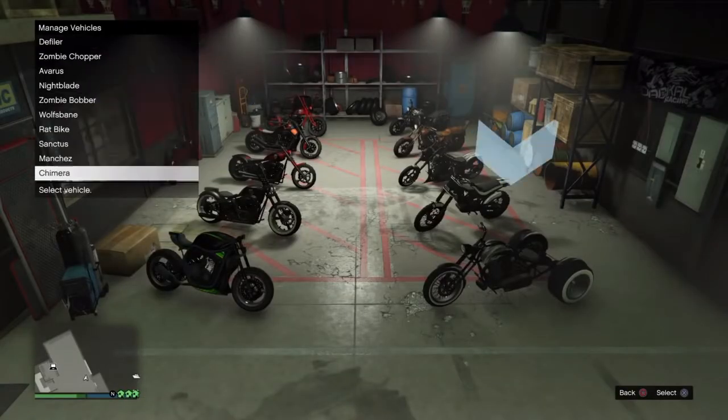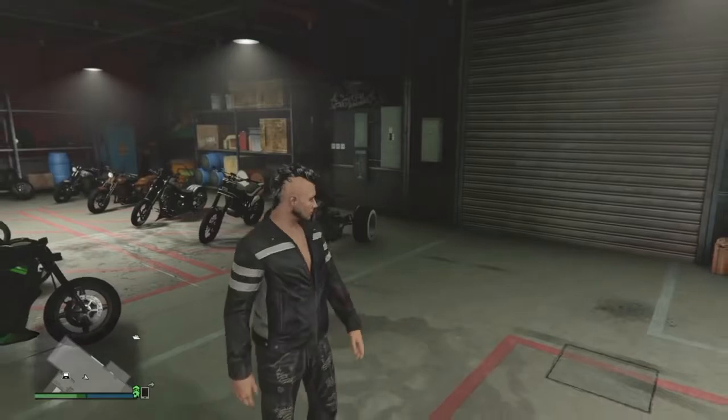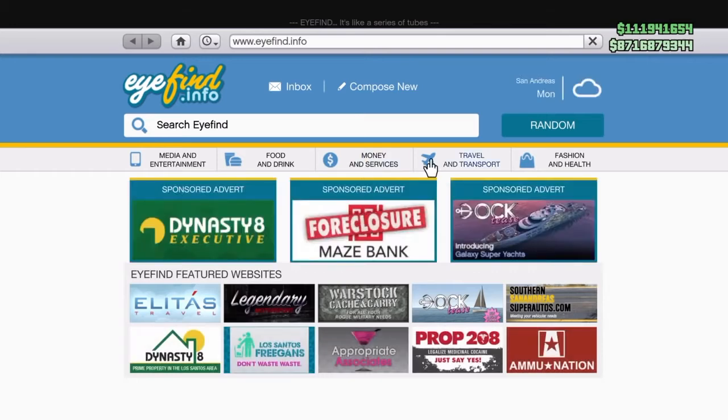First, you need to make sure that the trike — the Chimera or whatever it's called — is in the 10th slot. The next thing you need is a 6-car garage, so if you don't have one, go ahead and purchase one, and then you guys can do this glitch.